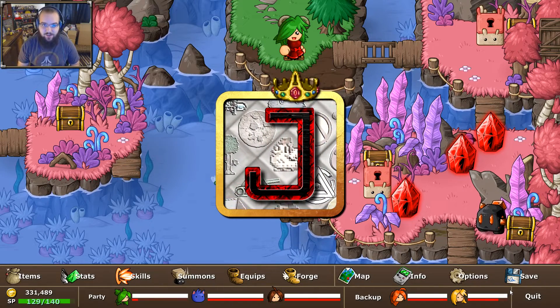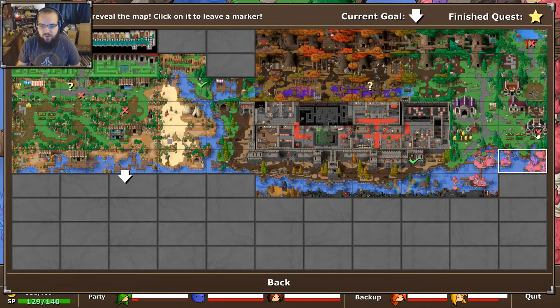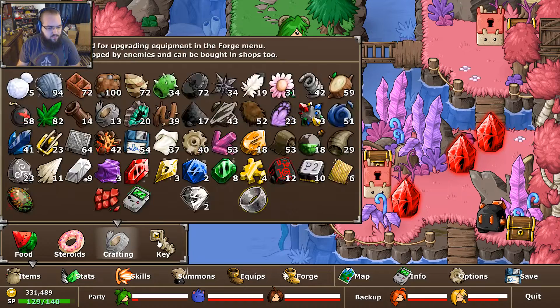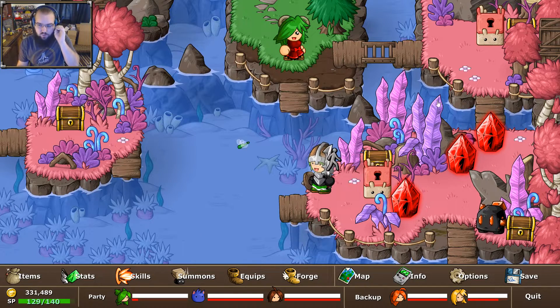Hey you guys, Jman37x here bringing you episode 50 of Epic Battle Fantasy V. Last time, we went into the spooky old man's house and found this very familiar looking ruby of death, took care of this fight with some really big worms, and showed what was in a couple of these coil chests.